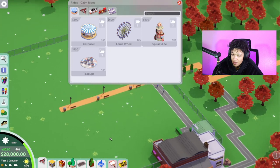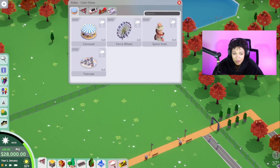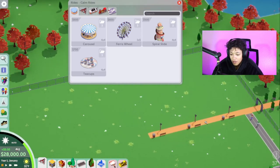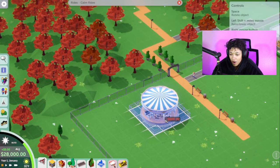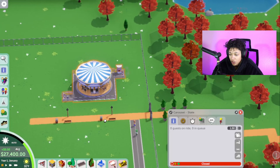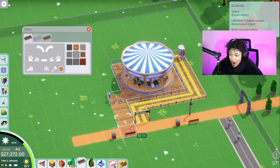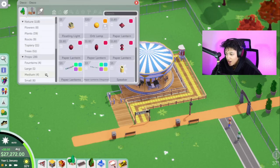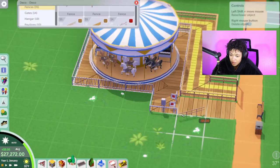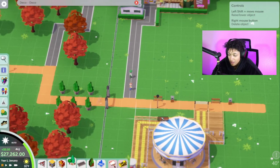I think because we're gonna theme this around like a small family-owned theme park — maybe not family-owned, but like a small little theme park. So I feel like as soon as you walk in, there should probably be like a carousel right here, right off the jump. I'm not gonna mess with the prices just yet because honestly I haven't played this game in such a long time. I think what I want to do right here is build like a little food court too, right next to this.